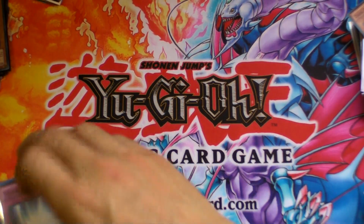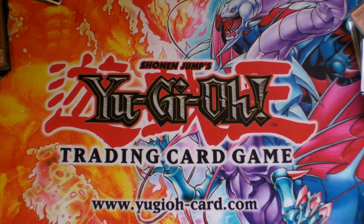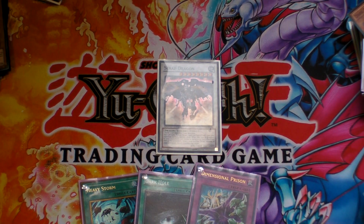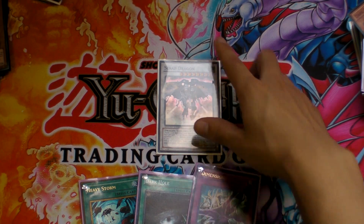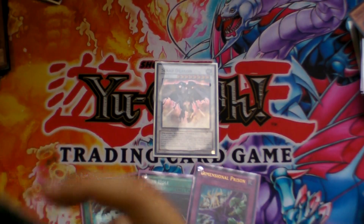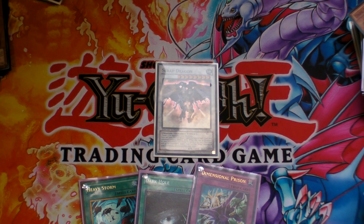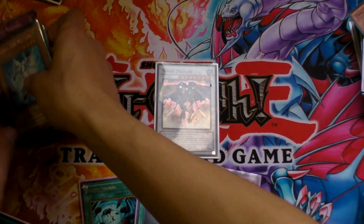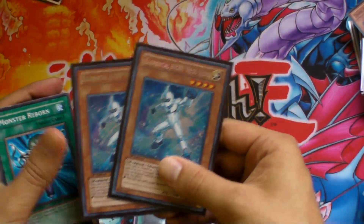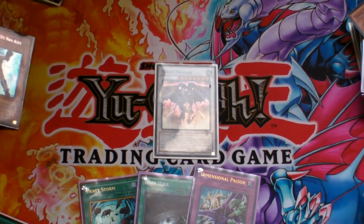Another way to bluff is to simply hope your opponent does not MST the right card. For example, let's say you're playing against Elemental Heroes. On your field you have a Scrap Dragon, and in your hand you have Heavy Storm, Dark Hole, and Dimensional Prison. Your opponent's field is completely blank, you've attacked them directly with Scrap Dragon, and let's say they have one card in their hand. In their graveyard, for this scenario, let's say they have two Elemental Hero Neos Alius — so they have their targets for Miracle Fusion.